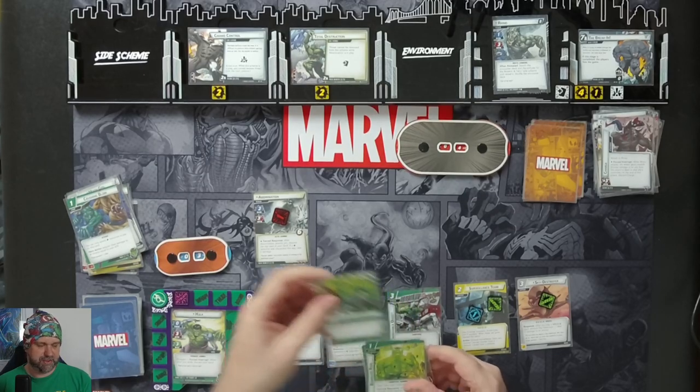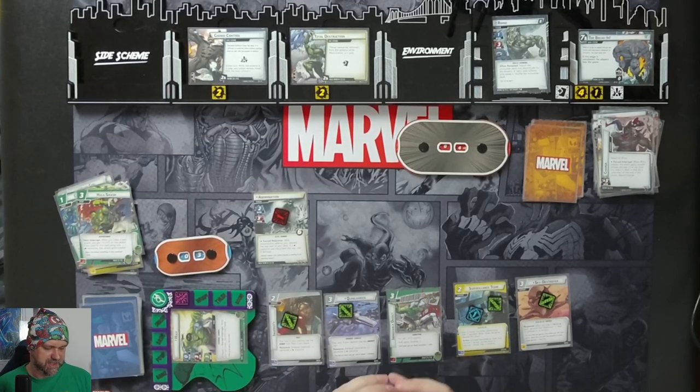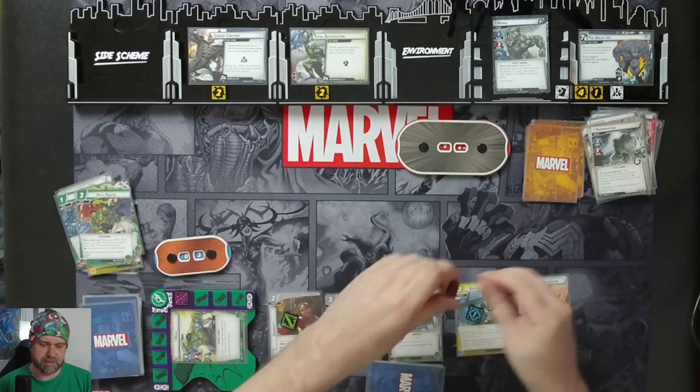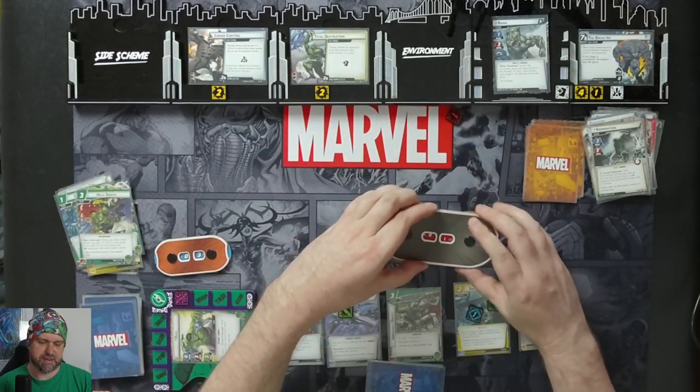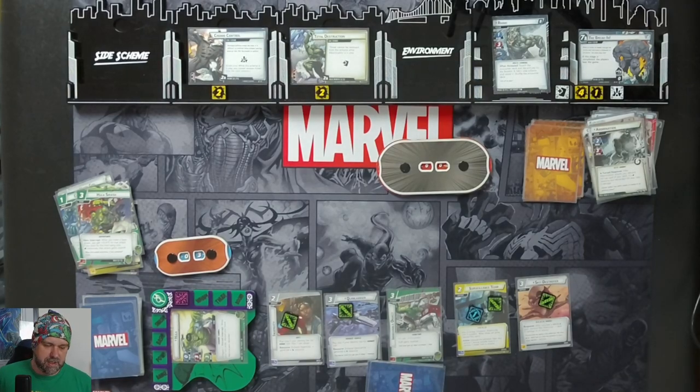With Limitless Strength, we'll Hulk Smash for 13 damage with overkill - bring five to Abomination and the rest to Rhino, defeating Rhino. So there we have it: Hulk defeats Rhino.